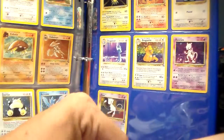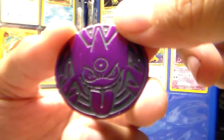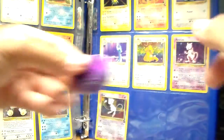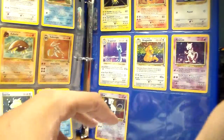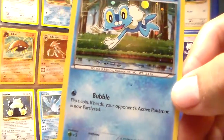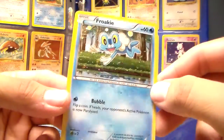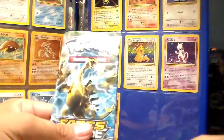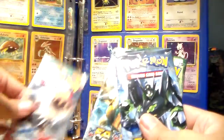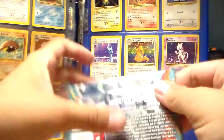Here is the little Gengar coin that I wanted. I think that's pretty cool. I really like the purple and the shine to it, so I'll add that to my collection. And then I've got a bunch of these cards, but this is the Froakie Black Star promo — a nice holographic promo card. We'll set him to the side. Here are the three booster packs. Let's open up the Furious Fist first, and then we'll open up the Fates Collide.